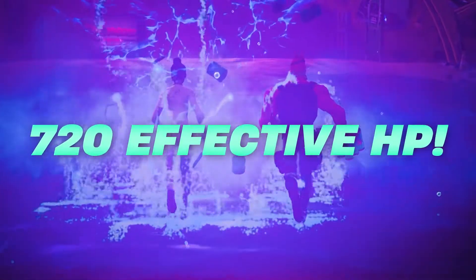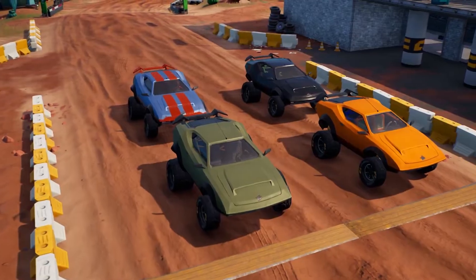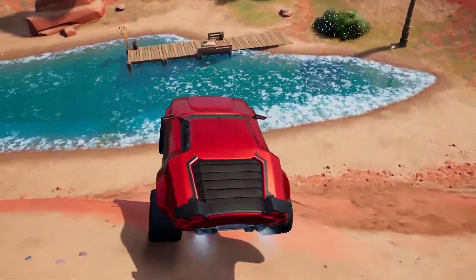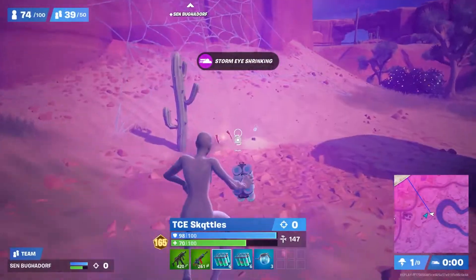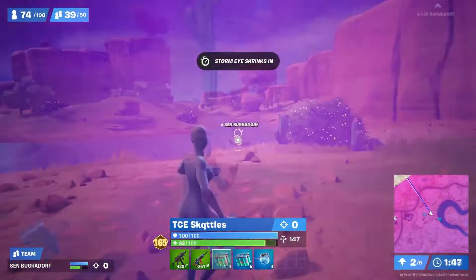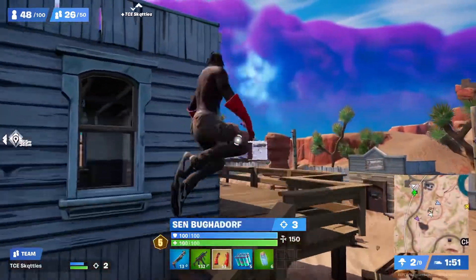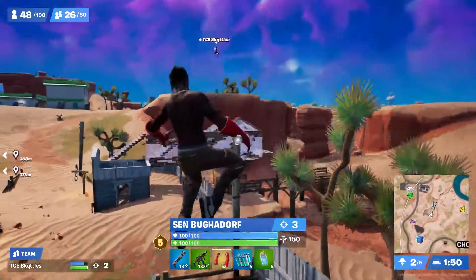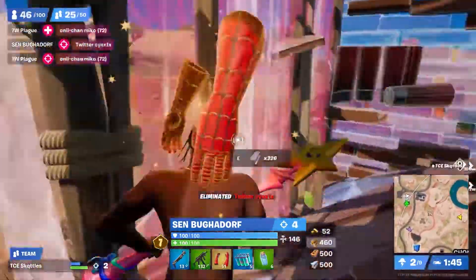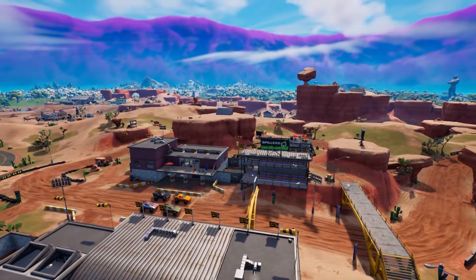This totals 720 HP that can be healed if utilized effectively. With the cars already equipped at Chunker Speedway with off-road tires, they have great ease of mobility around the map. This additional mobility combined with all the chug splashes from the cooler boxes allows them to spend much more time looting in zone for ammo and better weapons. The issue with this strategy is that it requires taking a mid-game fight for surge damage, but for a team like Booga and Skittles, that's something they're very confident in. Overall, this is a very unconventional but successful early game strategy they've been implementing.